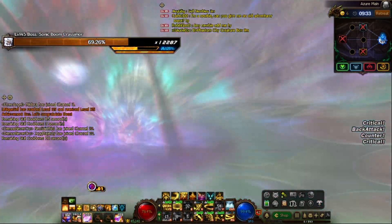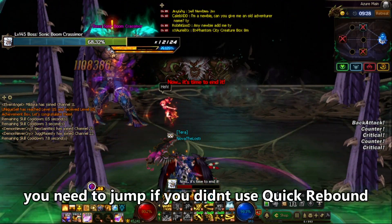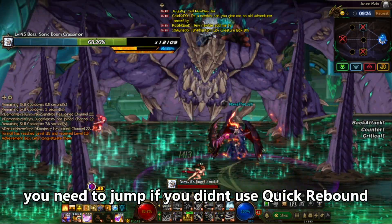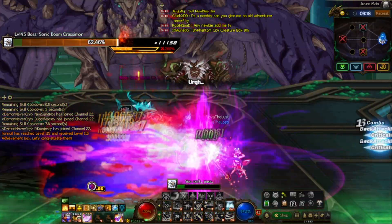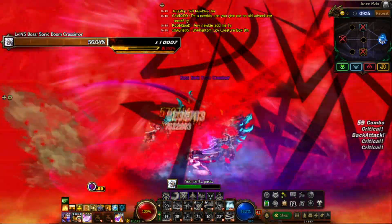When this gimmick happens, you can see you actually float in the air. When you land on the ground, you can just hold on to quick rebound until the gimmick is over. But you can also find the safe spot and stand there — it's just easier to hold on to quick rebound.